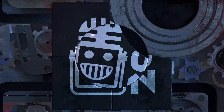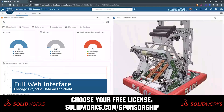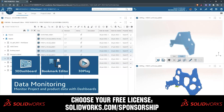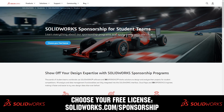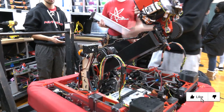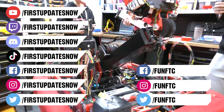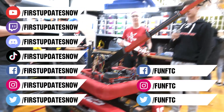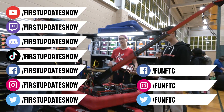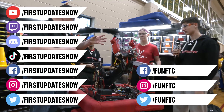This video on First Updates Now is made possible by viewers like you and also the following sponsors. SolidWorks is free for FIRST teams. Over 80% of US engineering schools and 370,000-plus companies use SolidWorks to design great products. Head on over to SolidWorks.com/sponsorships to choose from desktop, cloud apps, or both to design your robot. Don't forget to like, subscribe, and ring the bell to stay up to date on new videos. Keep the conversation going on Twitch at twitch.tv/firstupdatesnow, join our Discord at discord.gg/firstupdatesnow, and check out FUN FTC and First Updates Now on Facebook, Instagram, TikTok, and Twitter.